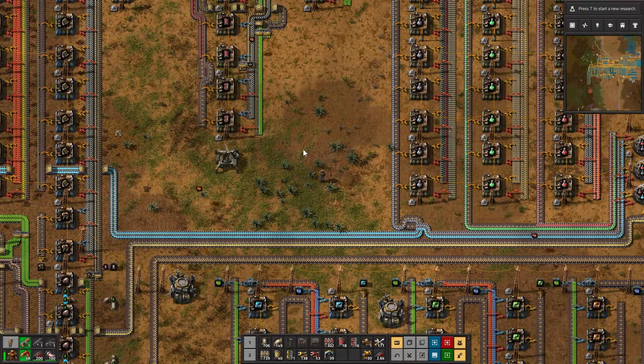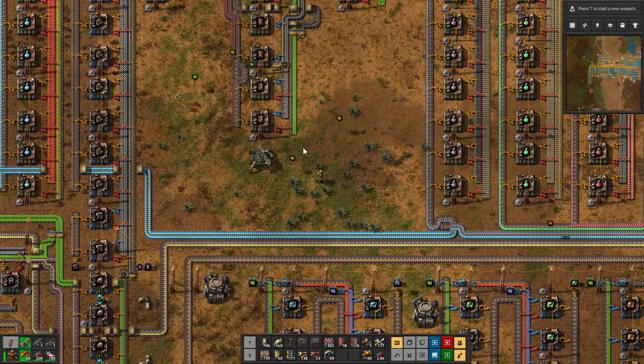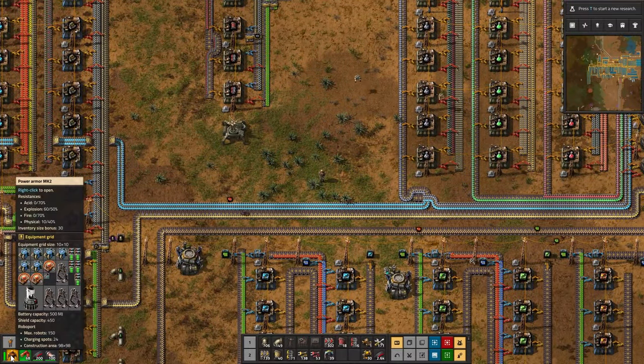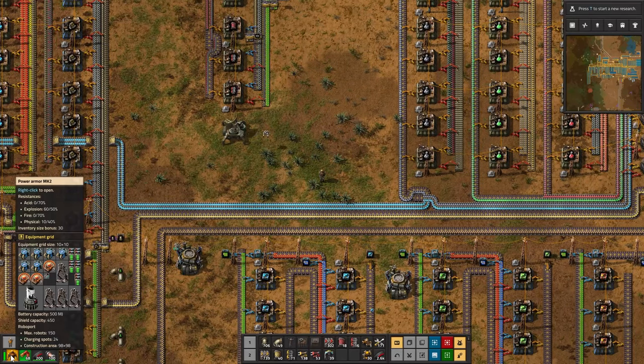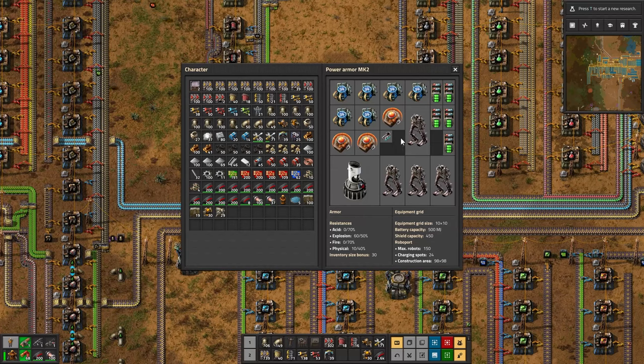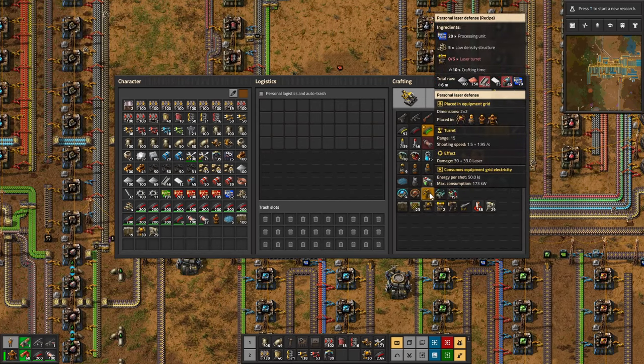Hello everyone and welcome to my playthrough of Factorio. Last episode we got super speedy — I love how fast we run now. We got this power armor mark II and filled it with goodies. I'm not sure if I need as many batteries as I put in. Also while editing I realized I mentioned personal laser defense early on and never ended up making one.